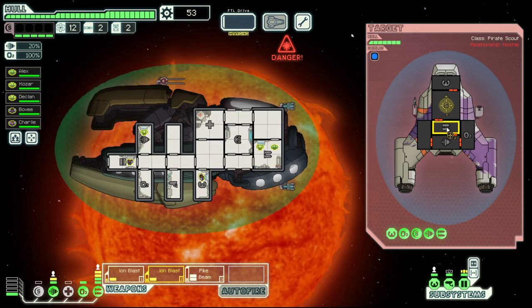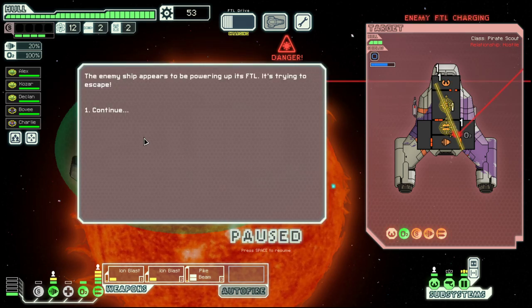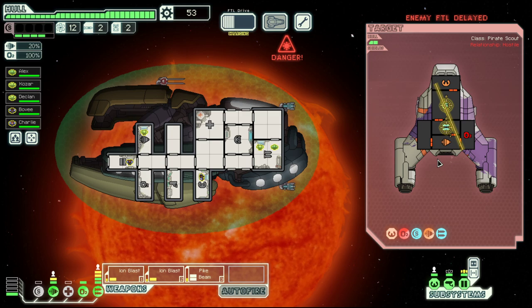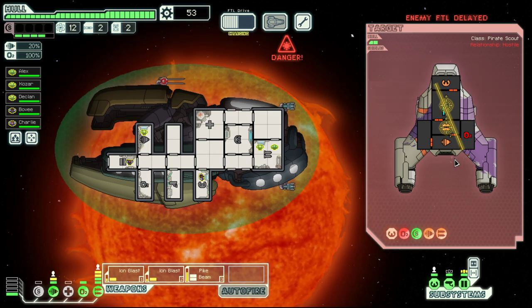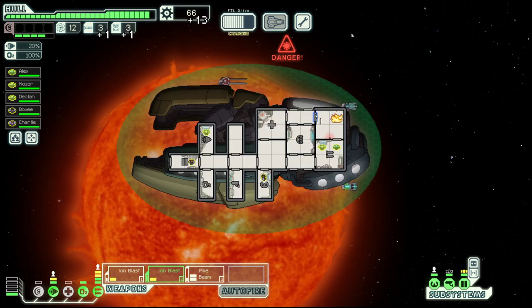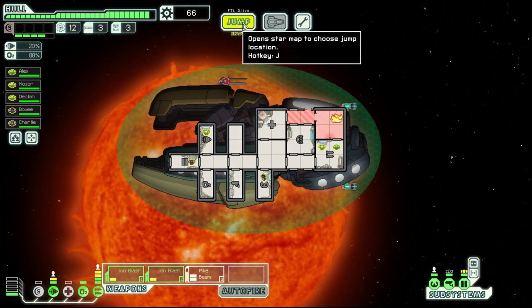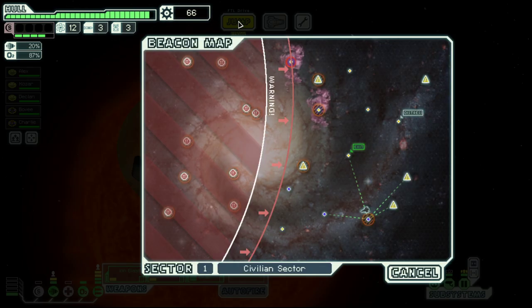Then we have a look at that sun beacon, where we find an enemy ship. We should be able to handle this as well. Okay, their weapons are down, they are delayed, and they are gone before the first solar flare hits. And we are out of here.